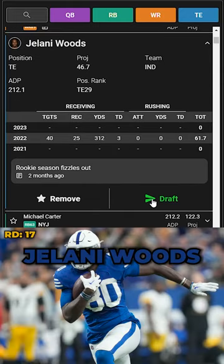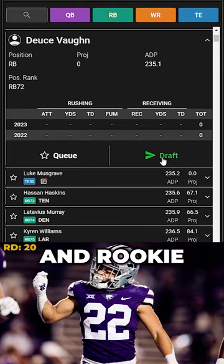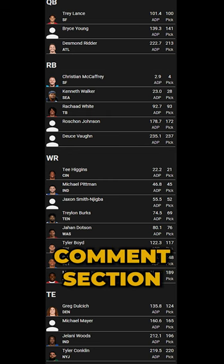Finishing off the draft by adding Jelani Woods to our potential Colts stack, another tight end in Tyler Conklin, and rookie Deuce Vaughn. Let me know how you think I did in the comment section.